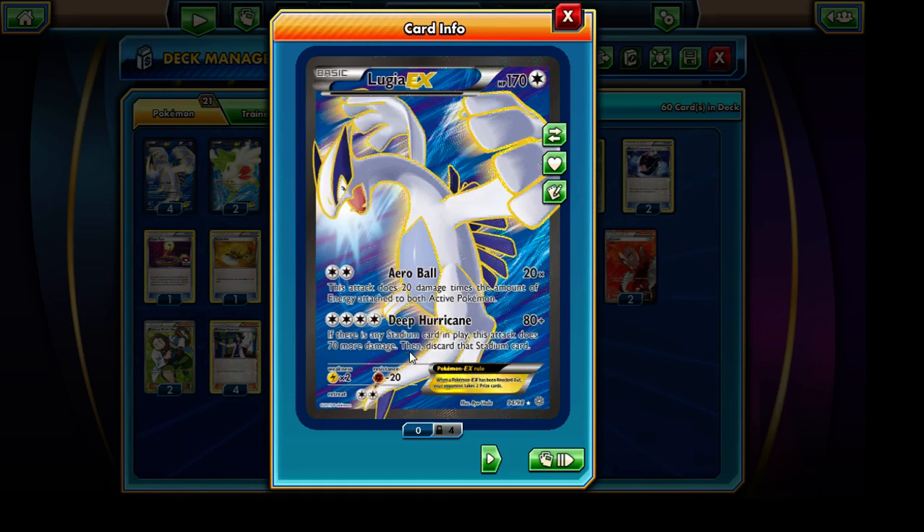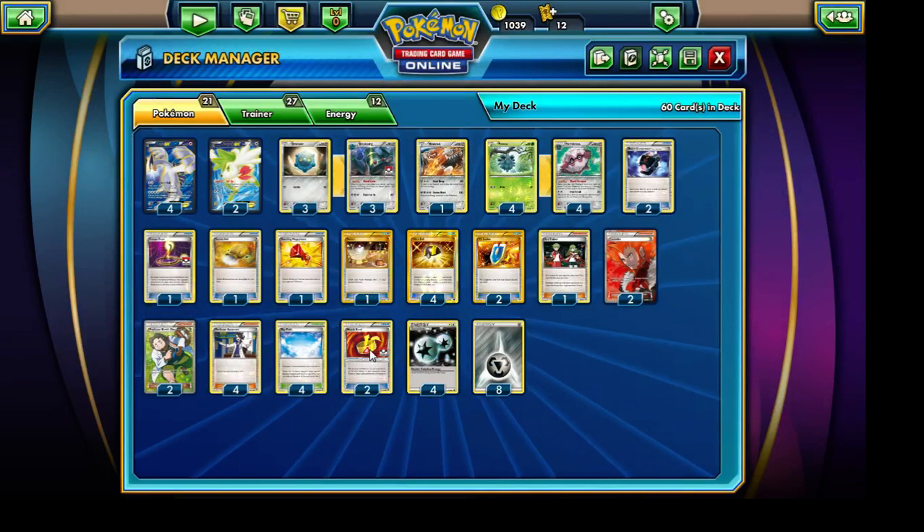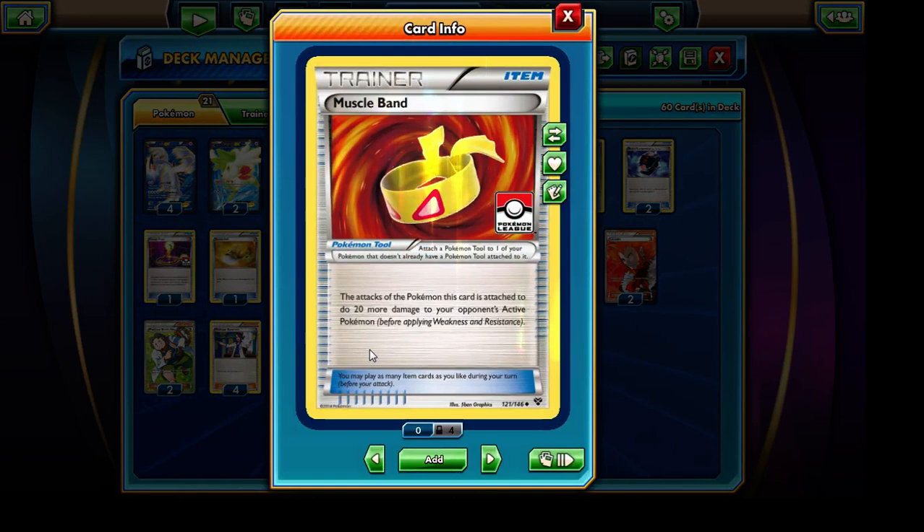The damage caps at a total of 150 and simultaneously it forces us to discard that Stadium card. So we do need to increase the total damage output of that Lugia EX a little bit more. We're running a total of 2 copies of the Muscle Band, which is going to allow Lugia EX to hit for a maximum of 170 damage. Again, it still falls 10 HP short from being able to knock out several EX Pokemon and quite a bit short from knocking out the bulkier EX Pokemon we'll be encountering.